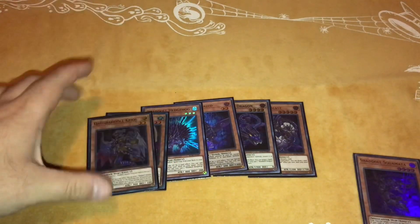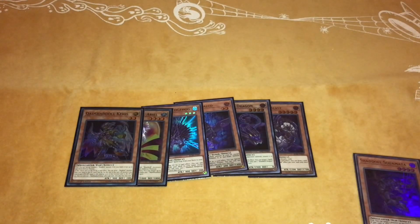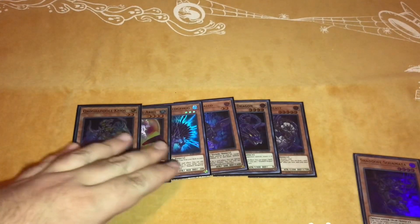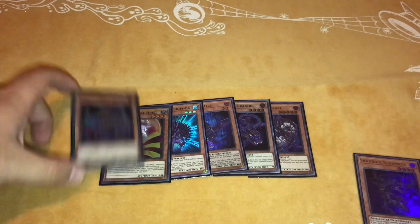I also play one Chaos — however you want to pronounce it. He's your main deck Light Shadoll, since I don't play any other main deck Light monsters. You just need one in the deck to send, and he can unclog your hand. He was the 40th Force card, so you can definitely take him out if you need to.